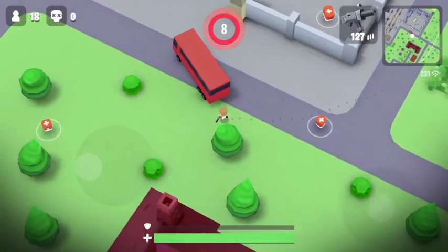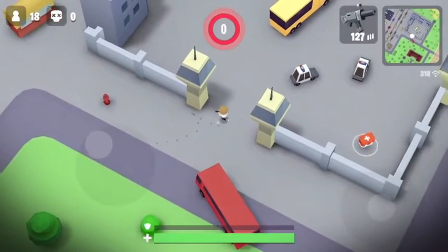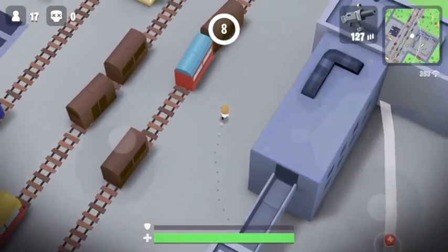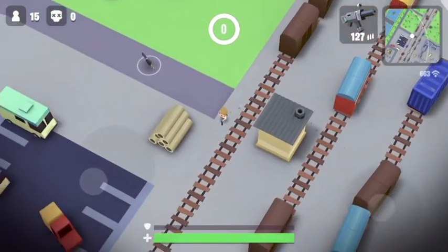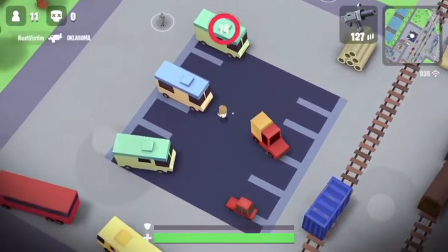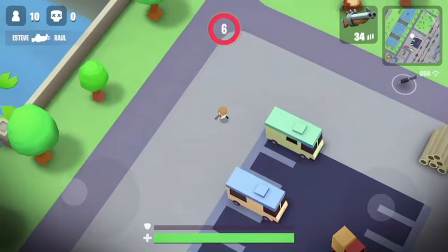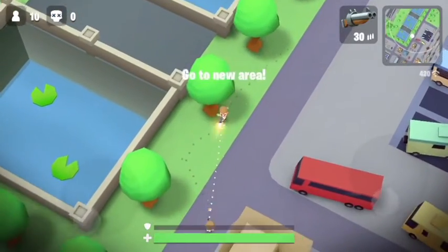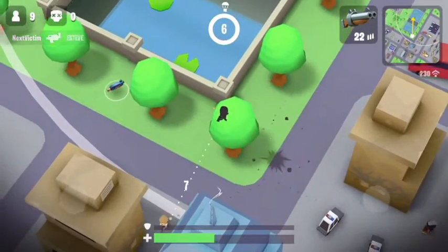I'm roaming the place and don't see anybody yet, which is good because I don't know what to do with this gun. Hopefully we can find a double barrel. The map has changed — I'm in the chain area now. Oh my god, we found the double barrel right near the chain station!